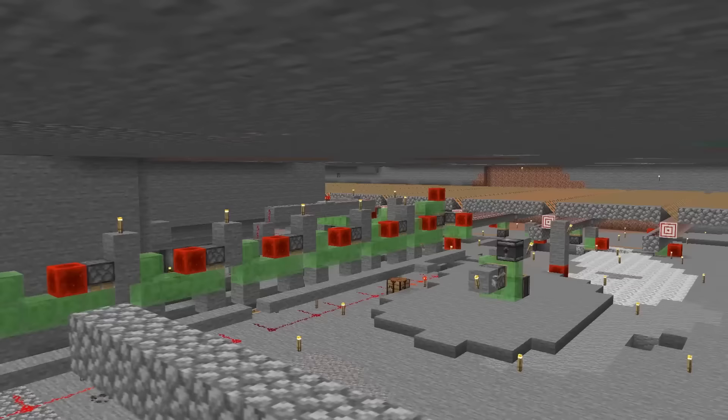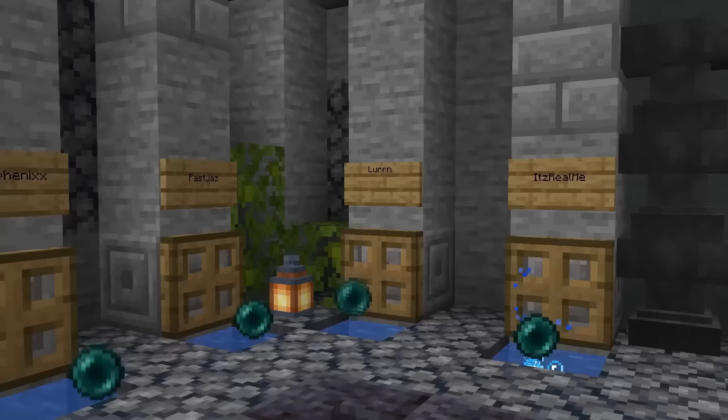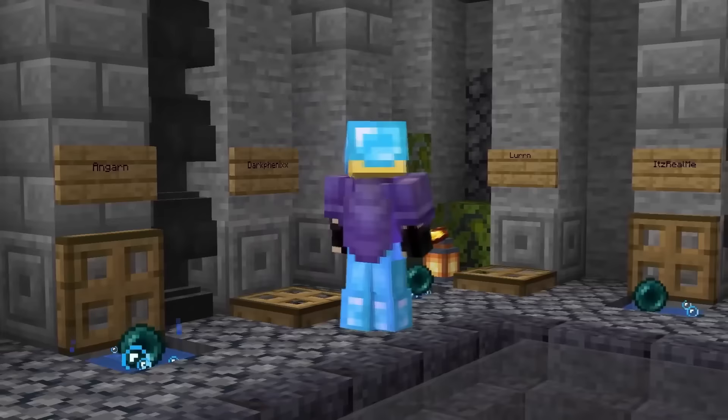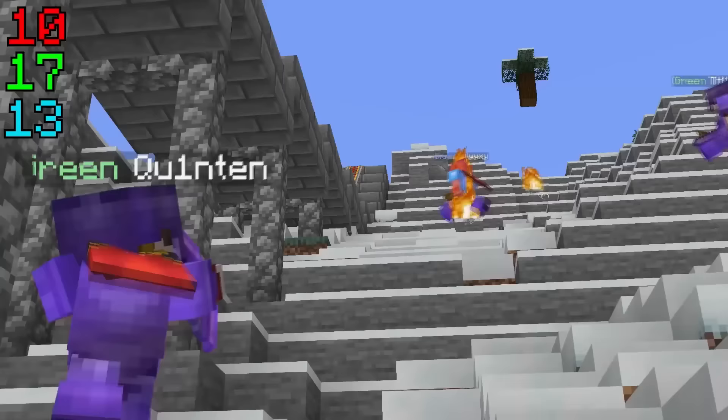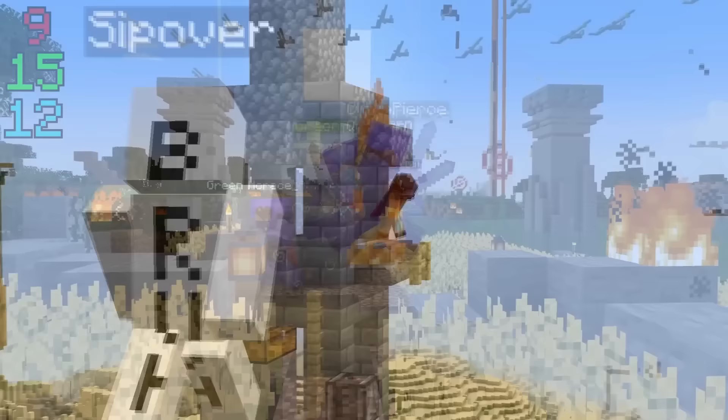The craziest part is that they used an update suppressor to manipulate the stasis chambers into teleporting them back automatically when it detected there were no more totems in their inventory. With this, they won the war by repeatedly fighting the other team, teleporting back after running out of totems, getting more totems at base, and then going back to fighting.